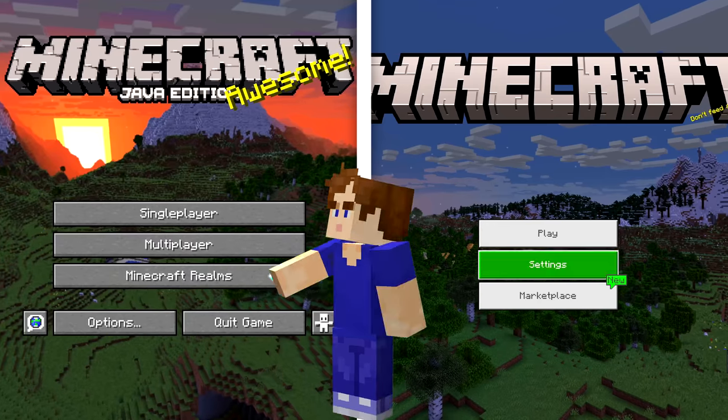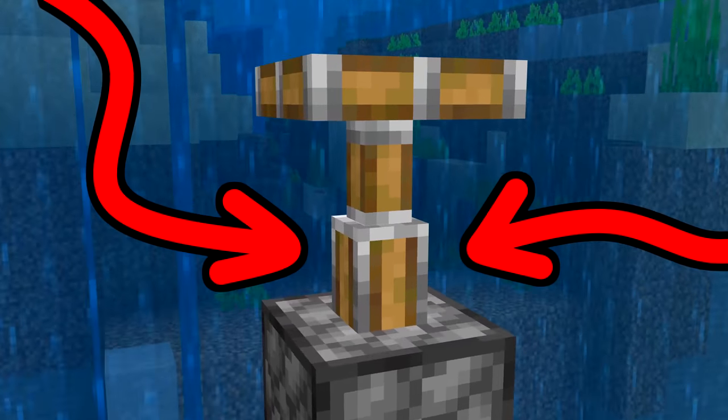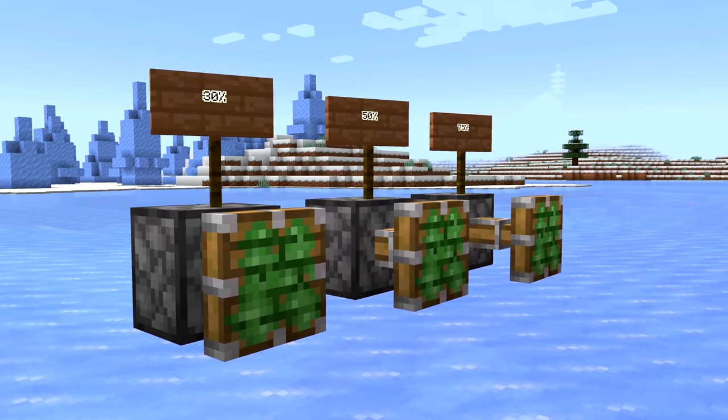Number two: even if you play both Java and Bedrock Edition, you might not have noticed this tiny change. Pistons in Bedrock Edition have a more detailed bit in the middle. It's been five years and Mojang still haven't made them the same. Bedrock even lets you change the progress data value of each piston.